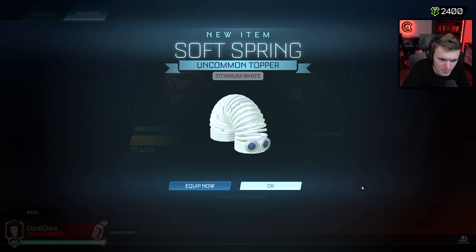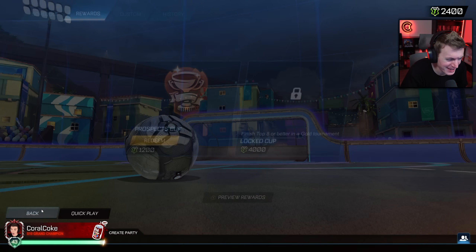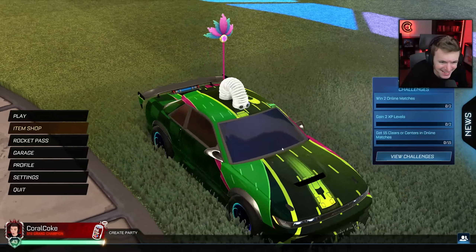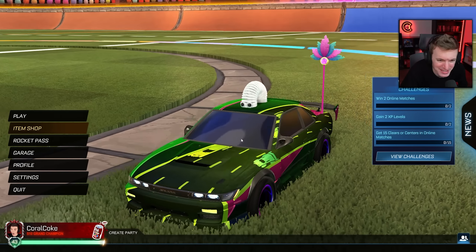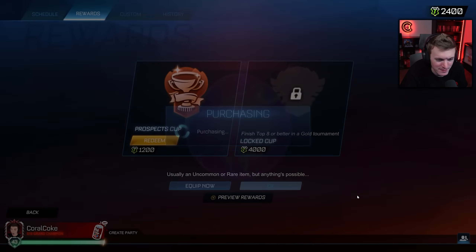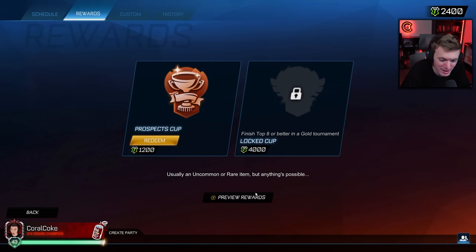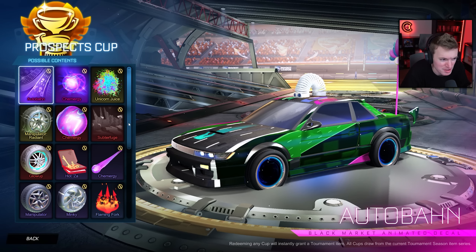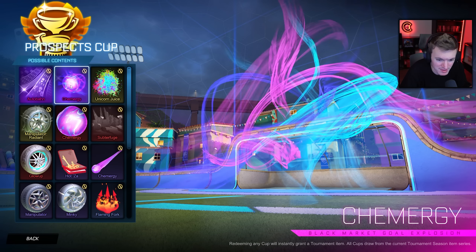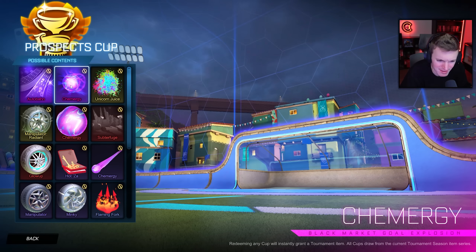We're going to get everything. Kemergy — we can look at that later. Unicorn juice again. I do want to see painted unicorn juice and what that looks like. And if you're wondering, these are not normal prospect cup odds. This is literally just random items being given to me. It doesn't matter that it's a prospect cup because basically any item can be given to me at any point.